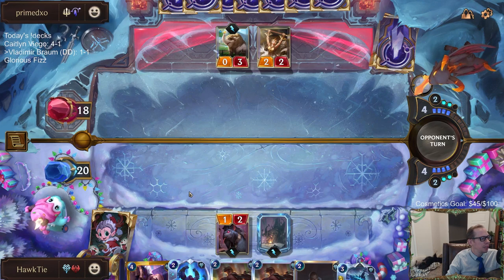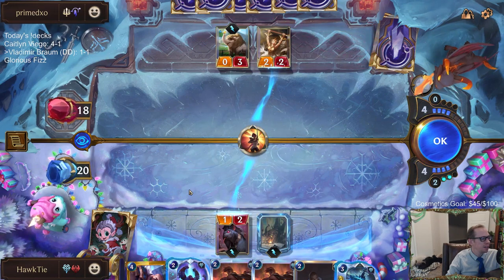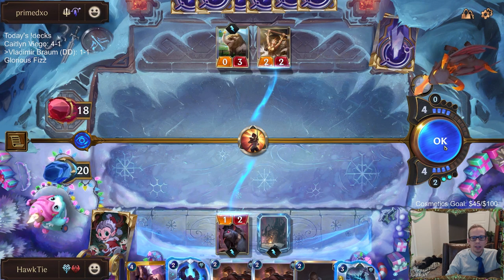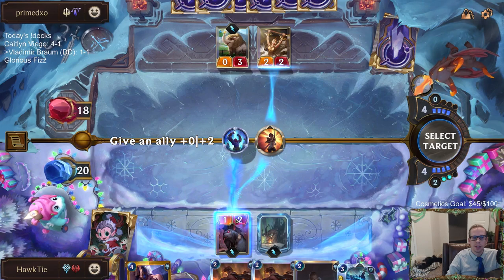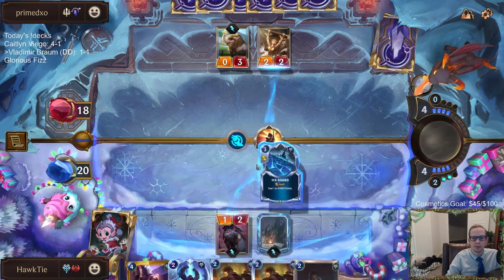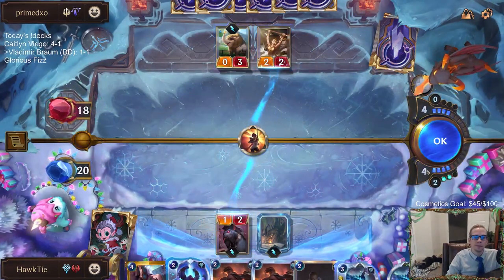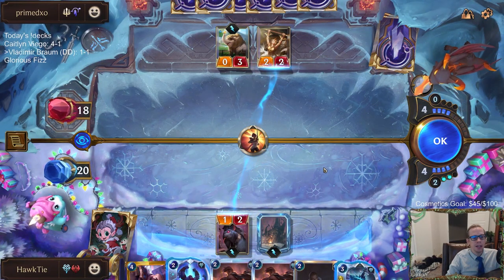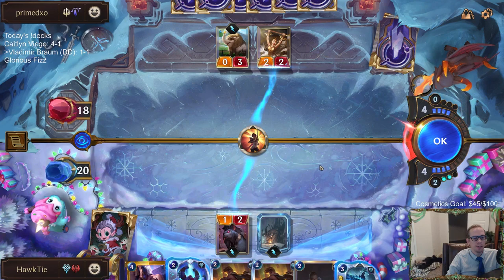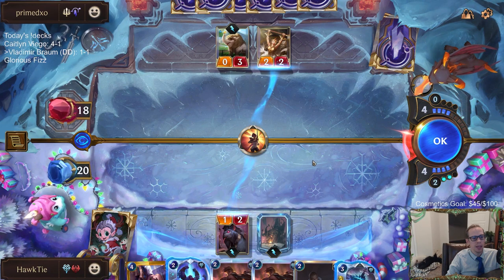Glad says he came back after a big break, almost a year, with around 30,000 shards, 10 champ cards, and a bunch of wild cards, asking which deck to craft for something ultra fun. The thing about this game is you can kind of craft anything. There are a lot of Puff Cap decks right now — they've added a lot of new Puff Cap stuff with the new region Bandle City. You can have Caitlyn Teemo decks, Swain Teemo is really popular.